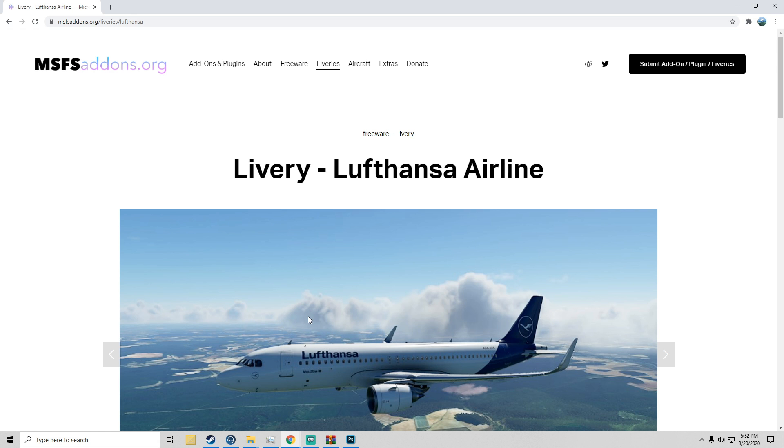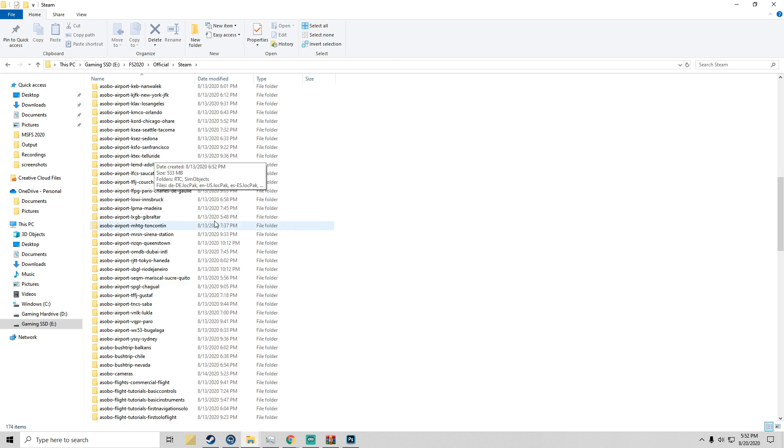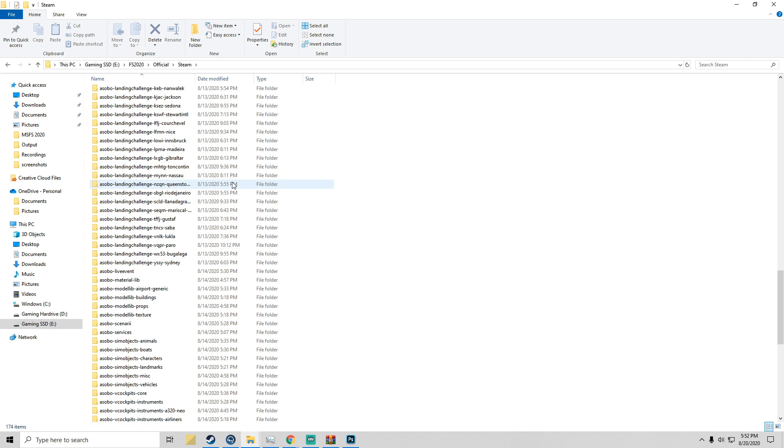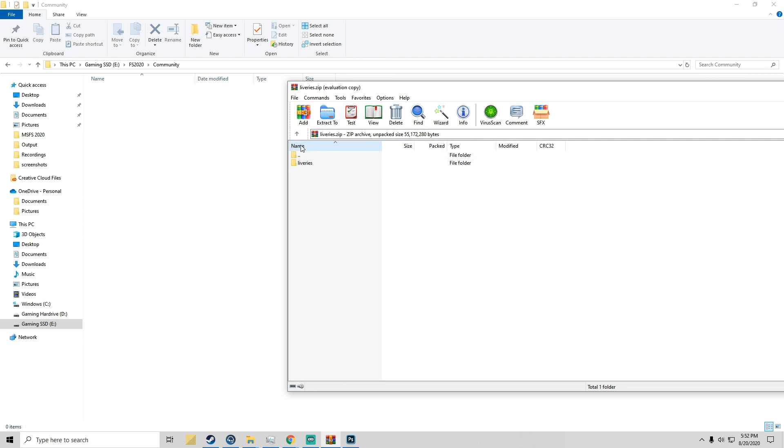So what you need to do is have your Flight Sim 2020 folder open. Here's mine on the SSD. There are two separate folders — there's 'official' which has all of the default stuff in it, but you don't want to install anything there. You're going into 'community', so you pull up the community folder and here I already have the livery pack downloaded.